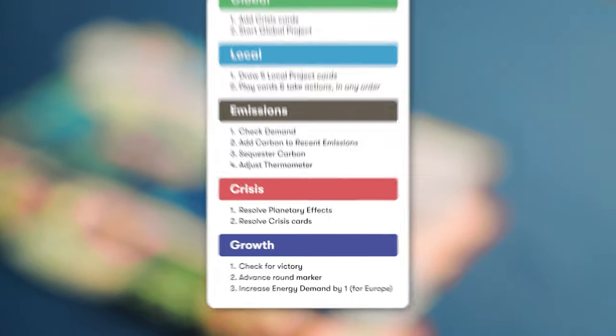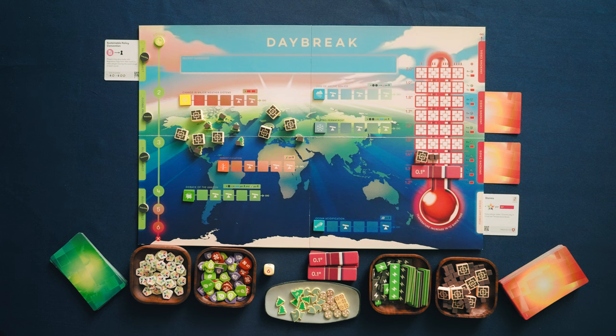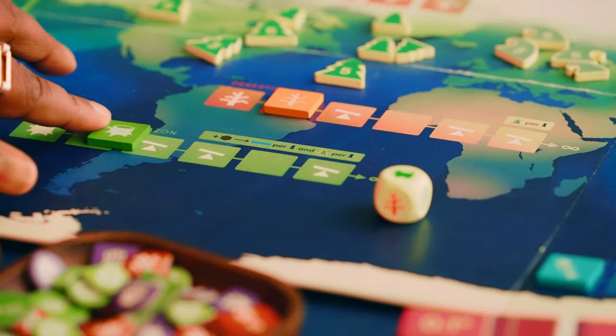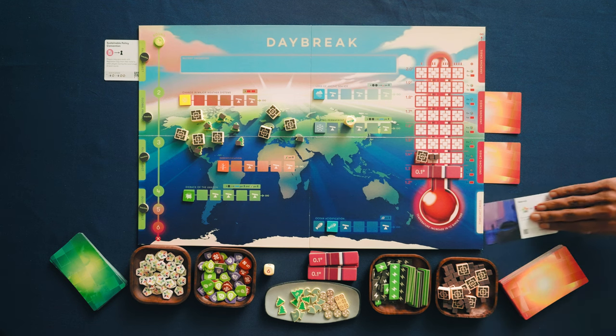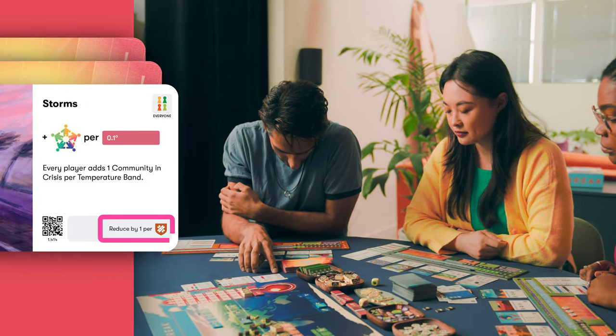With the temperature adjusted, it's time for the dreaded crisis stage, where we see the effects of all this carbon. First, we roll the planetary effects die once for each temperature band on the thermometer. Since we have one temperature band, we roll once and move one space on its track. If the token reaches a tipping point, it triggers the effect listed next to its track. Now we resolve all crisis cards in play from the bottom of the board, starting with the face-up forecast crisis. We have Storms — one community crisis token per thermometer band. But we all have infrastructure resilience, so no storms.